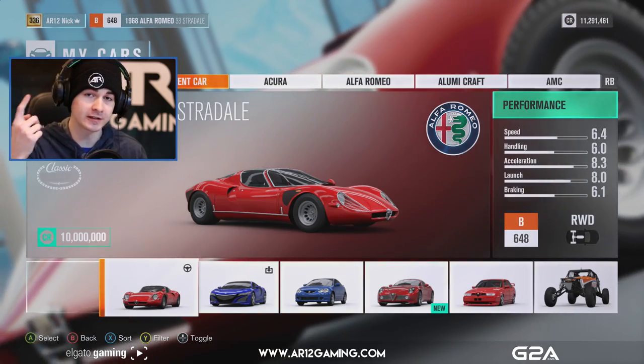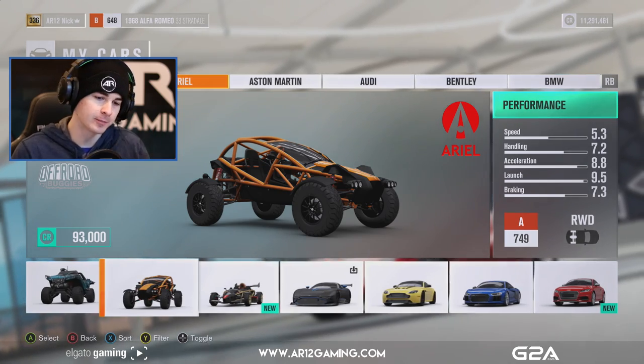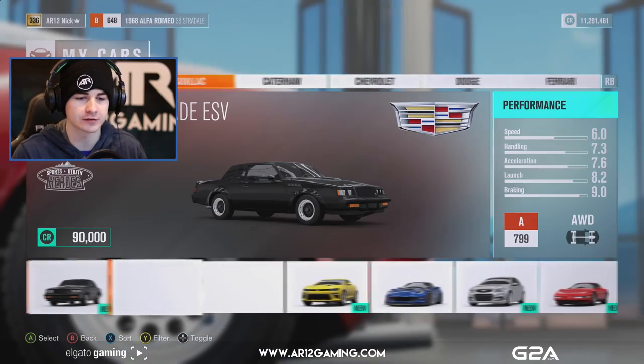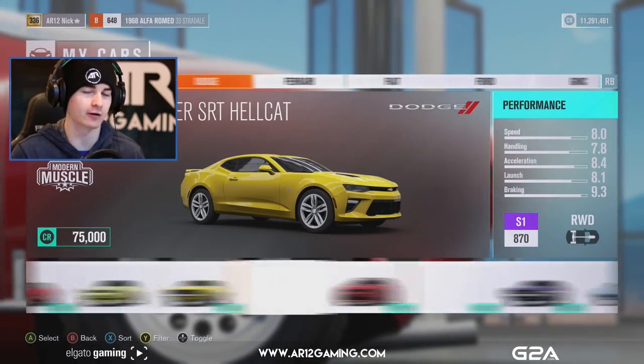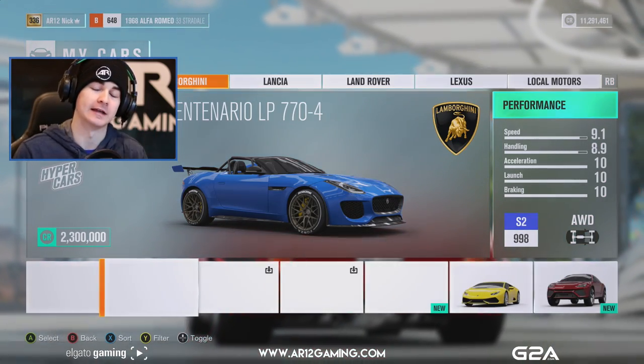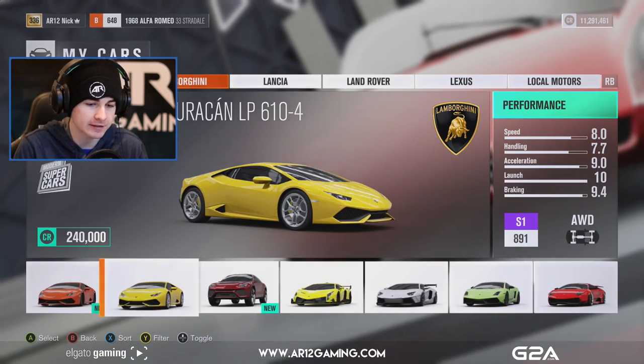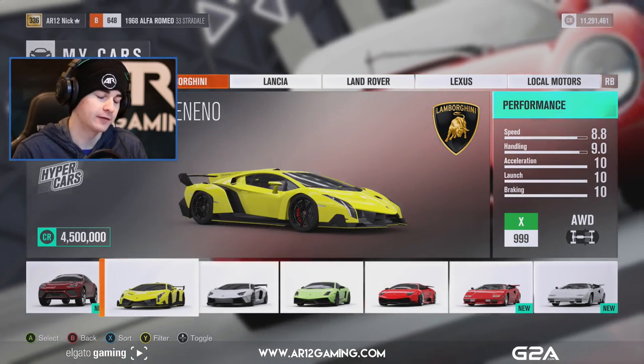Before we do, I just wanted to say AR-12 hats are back in the AR-12 store. We sold out of them for a little bit, but they're back. The Blue Crew bundle and the Blackout bundle are also in the store. The Blackout bundle is running very, very low though. Links to all that in the description down below, along with the trailer itself for Fast and Furious, or the Fate of the Furious.